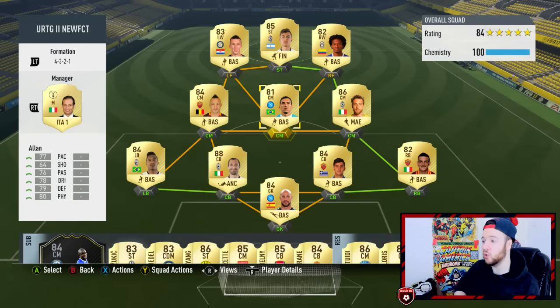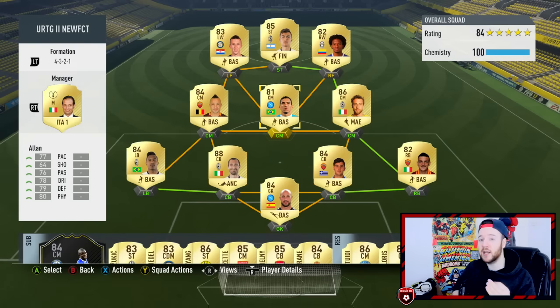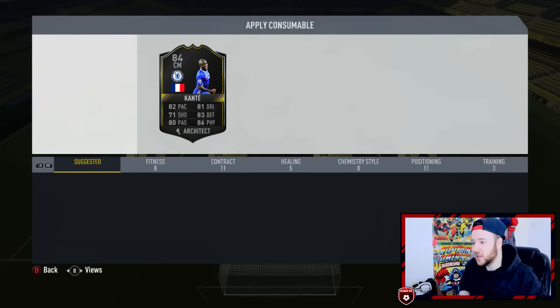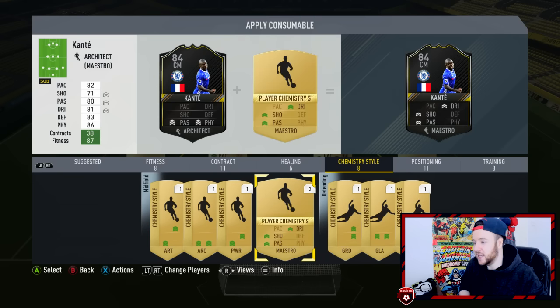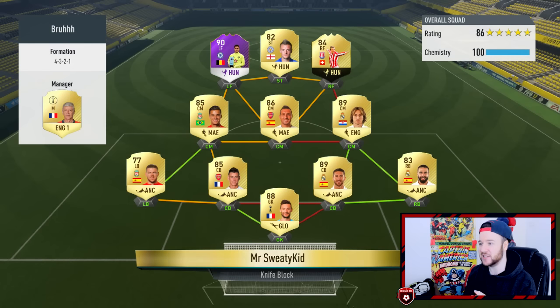I want to double check the custom tactics and play instructions are on — that's looking all good. I'm actually really nervous — I haven't started FUT Champions yet. I never play on the Friday because the servers are really poor. Everyone is fully fit. I notice I've got the Architect chemistry style on — I actually play with Shadow for Kante, so let me go and purchase a Shadow chemistry style for him and then we'll get into some FUT Champions.